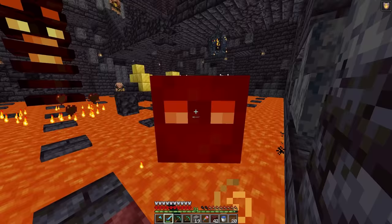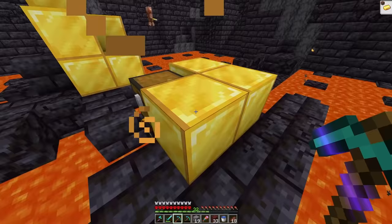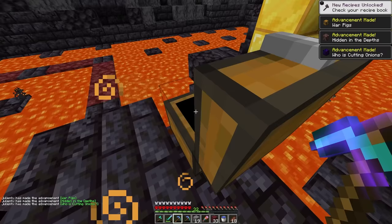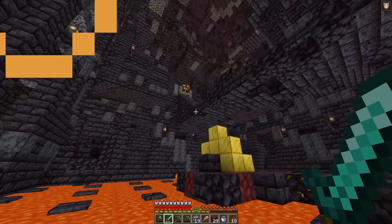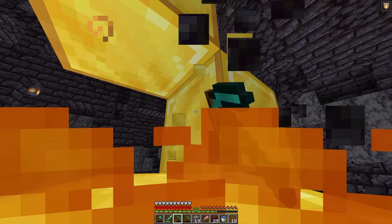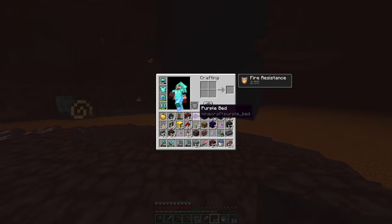There were also magma cubes — a little too intense for me. But then I found netherite and ancient debris! Look at all the advancements! Those guys up there were worrying me, but I grabbed it and got out of there. We got a netherite ingot, a netherite scrap, ancient debris, and 12 gold blocks. Mission successful.